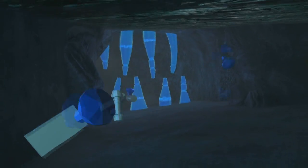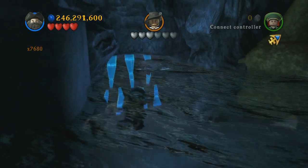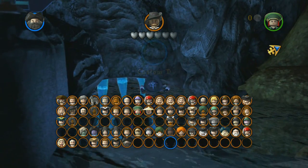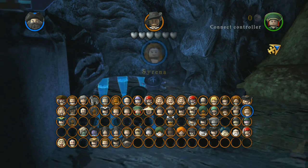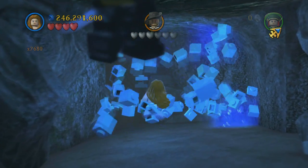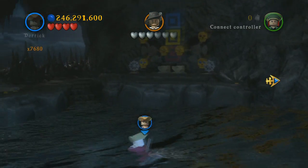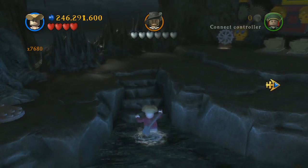After you get the cutscene where it shows the ice crystal things, you have to come over here with a character that can scream — I think I used Serena or something like that. Just use her, get past the bullets, go through here, and then you're going to swim all the way up here.